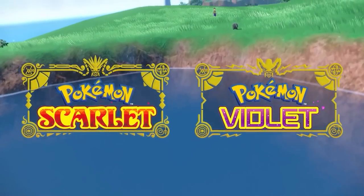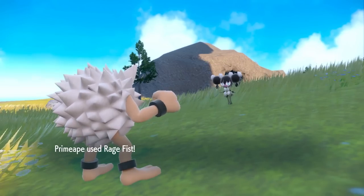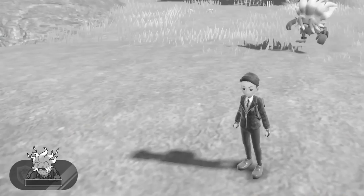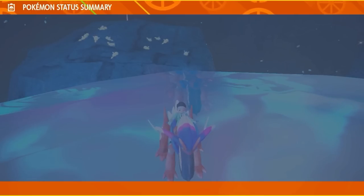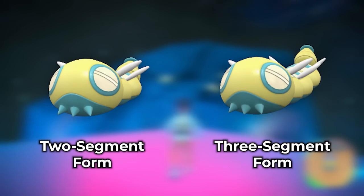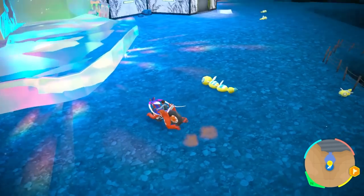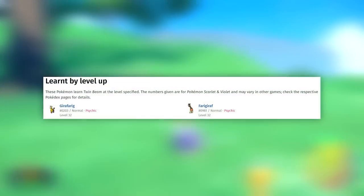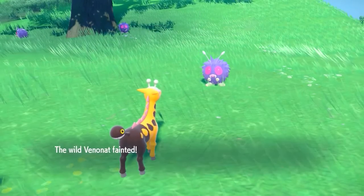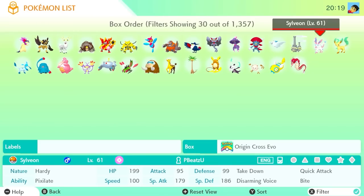Now to Pokémon Scarlet and Violet. From Pokémon Home, bring Dunsparce, Mankey, and Girafarig into Scarlet or Violet. Evolve Mankey into Primeape at level 28, then use Rage Fist 20 times, level up once, and you'll get Annihilape — basically a dead Primeape from the Game Boy. For Dunsparce, level it up and once it has Hyper Drill as one of its moves, it'll evolve into a two-segment Dudunsparce, or there's a 1-in-100 chance of the three-segment form. For Girafarig, once it reaches level 32 it will have the move Twin Beam in its learned moveset — level up with Twin Beam equipped and you'll evolve into Farigiraf from Johto. And with that, you have 28 cross-evolution Pokémon from the Game Boy.